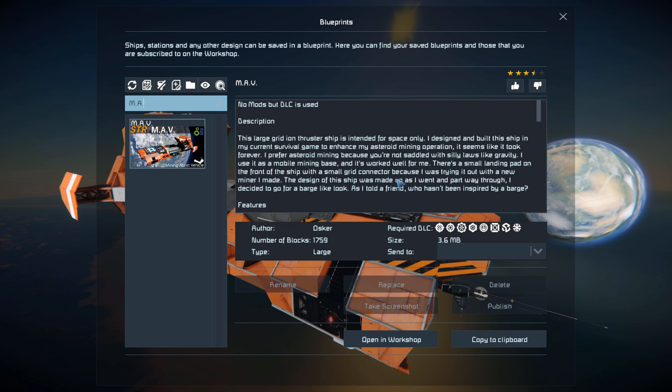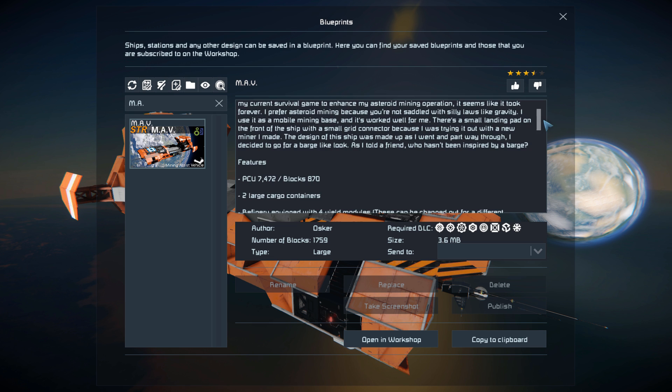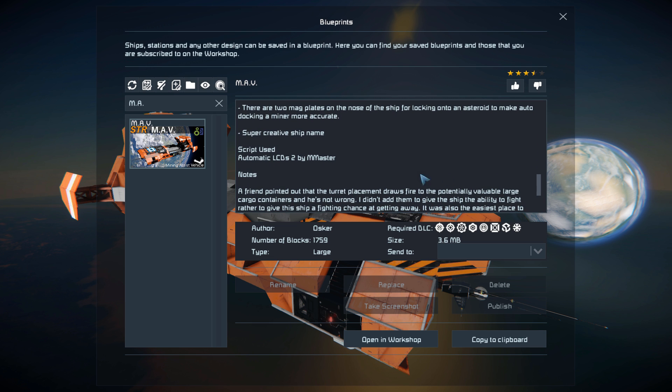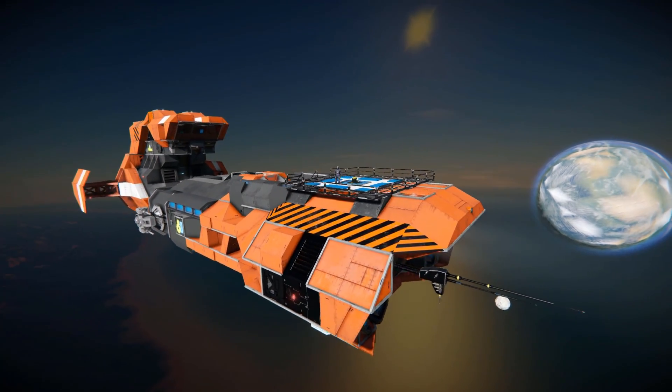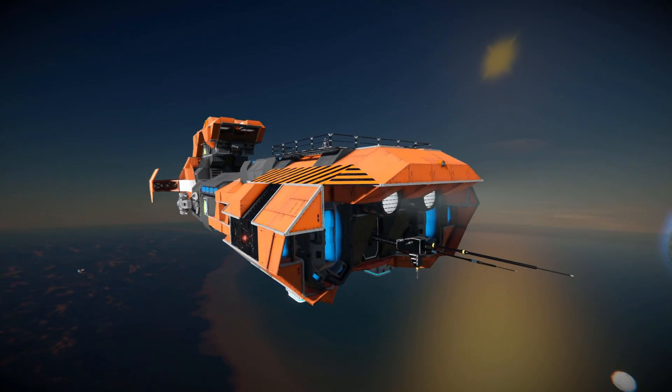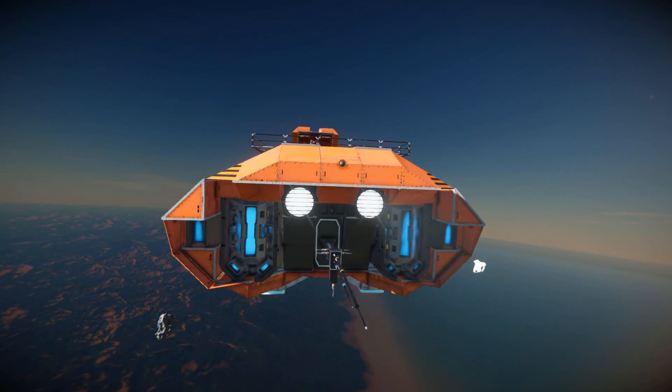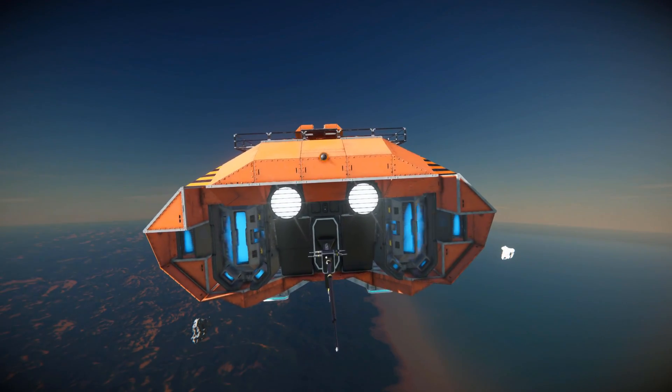We've got information about what it's designed for, its features, and everything included. There's a little tidbit at the bottom saying it uses the automatic LCD screen script as one of its two programmable block uses. Giving this thing a thumbs up, we move around towards the very front for a look around the outside and a quick tour of the interior. I'm not sure if there's going to be any space pirates around here.